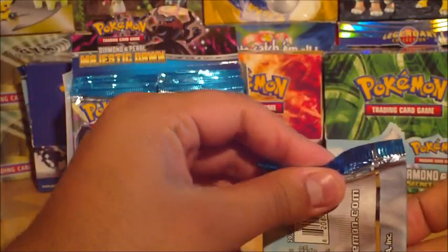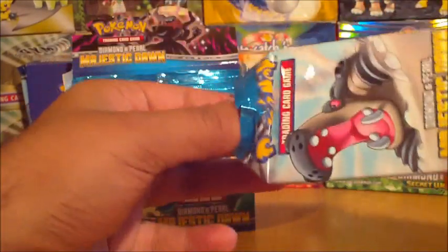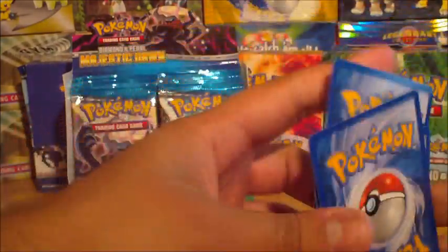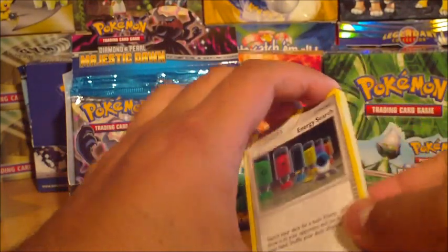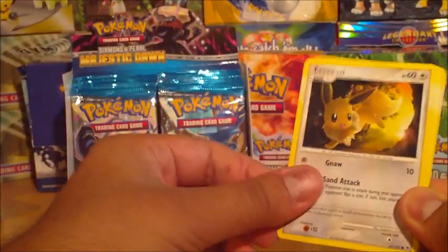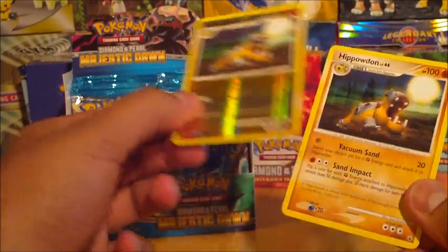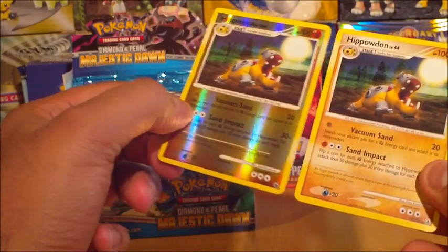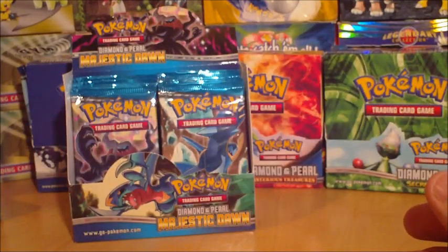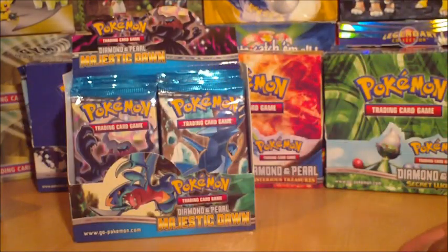Alright, we'll go ahead and open this one. Energy Search, Starly, Shellos, Chingling, Eevee, Kangaskhan, Pachirisu, Pokeball. A Hippowdon Rare Reverse — oh! Another Hippowdon Rare — that's my first double. That's the second or maybe third time I've got a corresponding double in this box.